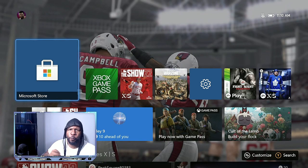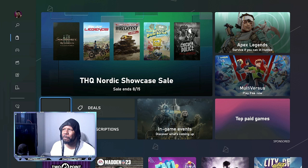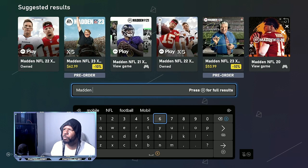Whether it's Xbox or PlayStation, go to the gaming store. I'm gonna go into the Microsoft Store now and search 'Madden 22' — because I want the regular Madden to pop up. I'm gonna type Madden 22 with a space, and now all the Madden versions will pop up.